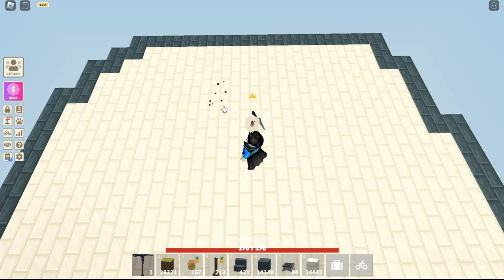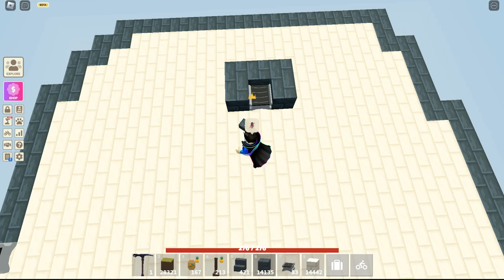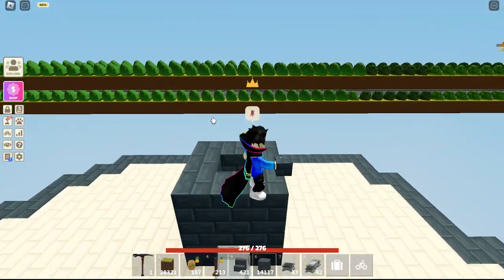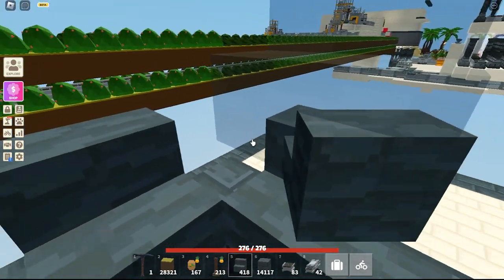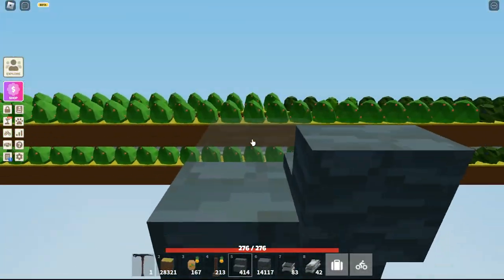First I'm gonna make a base with one single conveyor. You can use two or three conveyors and use a merge to combine them all into one crate. Right now I'm just gonna make one here and start with the base. Then I'll put stairs on all four corners, and on the corner of that I'll put blocks so there's no gap where the crops can escape.